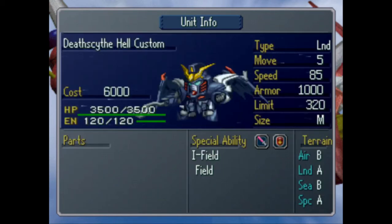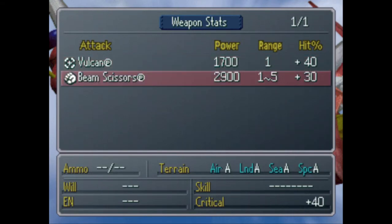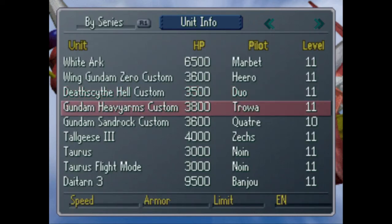Death Scythe Hell Custom. Good armor, okay speed, it's got an I-field — and another field too, so it's got two fields. This thing is weird — it's only got two attacks: vulcans and beam scissors, which is its scythe attack. It's got a really high crit rate. Its pilot Duo has — is it guts? I think. Once you get this thing low on HP, it crits like a monster. But other than that, it's a piece of shit.